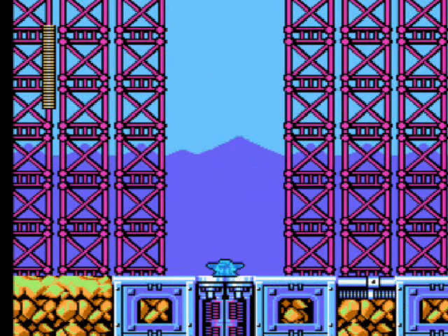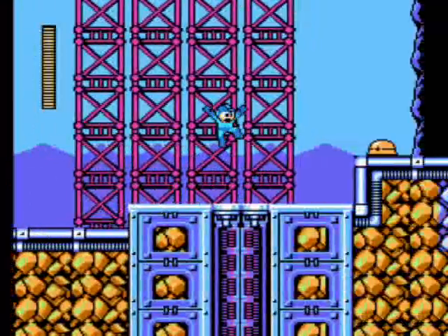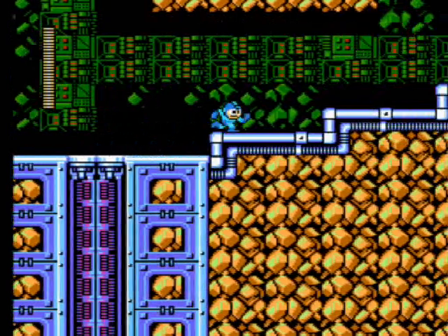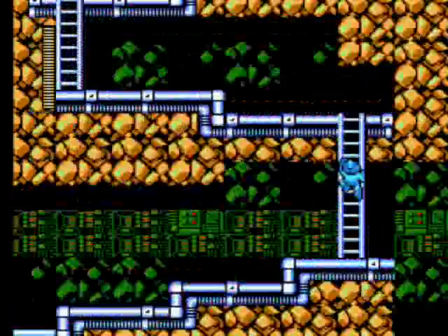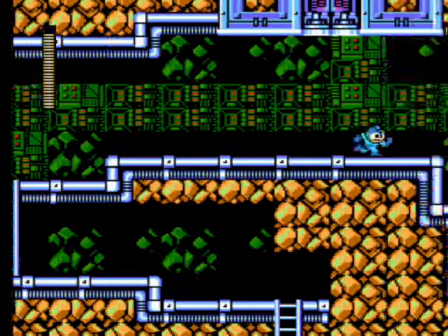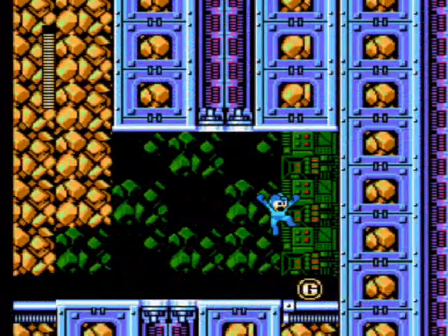I remember the letter in this stage being relatively close to the start of the level, so it's not that far. You don't have to go that far into the level to find it. It's also very hidden. I'll point it out when we get to it. It's right here — you have to shoot these blocks and then do a slide move to find a hidden room that has the G letter.